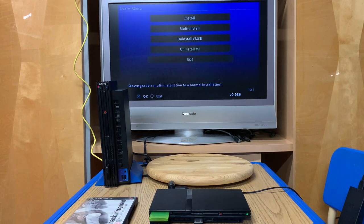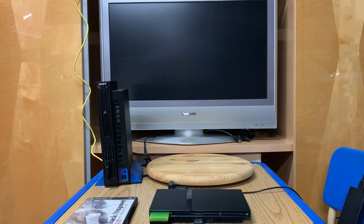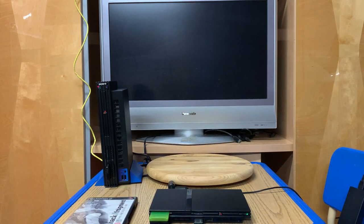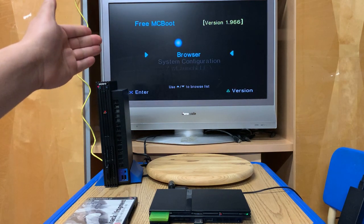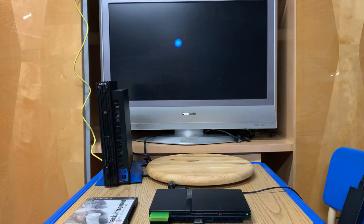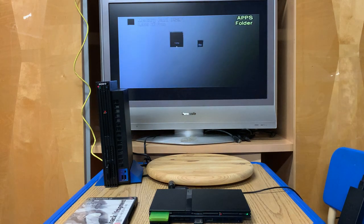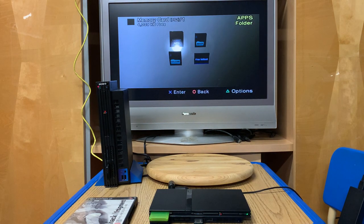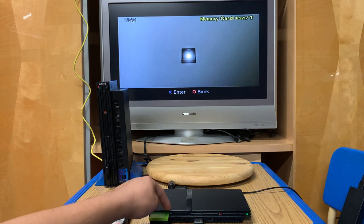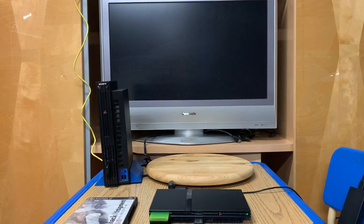We exit the program. We no longer need this DVD anymore. Here we are - we have Free McBoot version 1.966. Just like a standard PS2 you have browser and system configuration. Let's go to browser and see what was installed. On the memory card I now have Apps, Boot, System Config, and FreeMCBOOT. These are all on the memory card - not your console. Your console is not modded whatsoever; this is considered a soft mod.